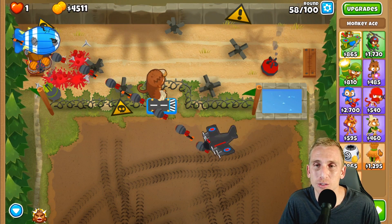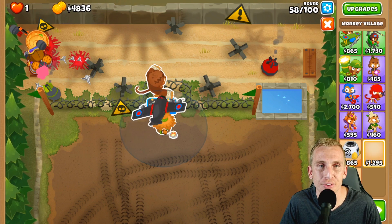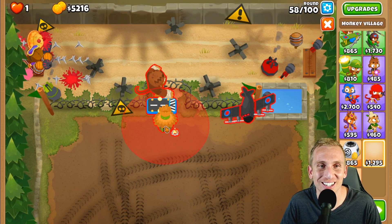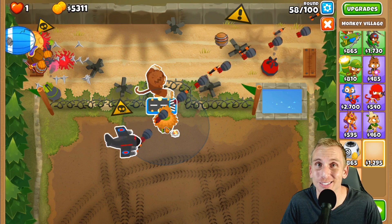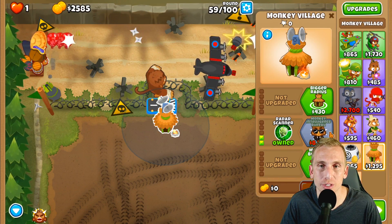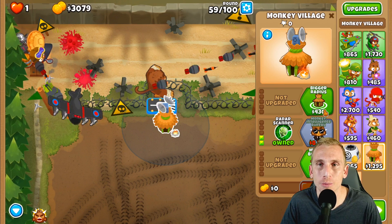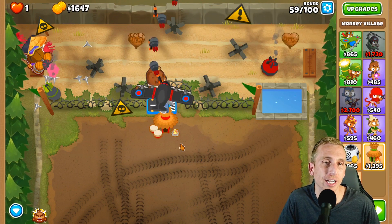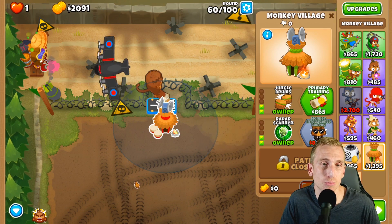Now we're going to grab a Village and put it here, right at the very top of the Spectre's area. We'll go Camo first so these guys can help out, then Bigger Radius and Jungle Drums.